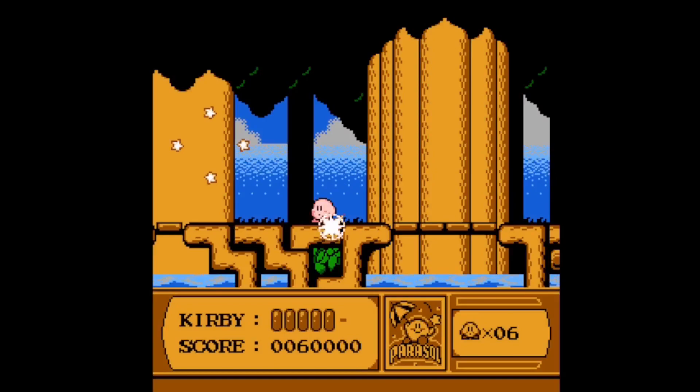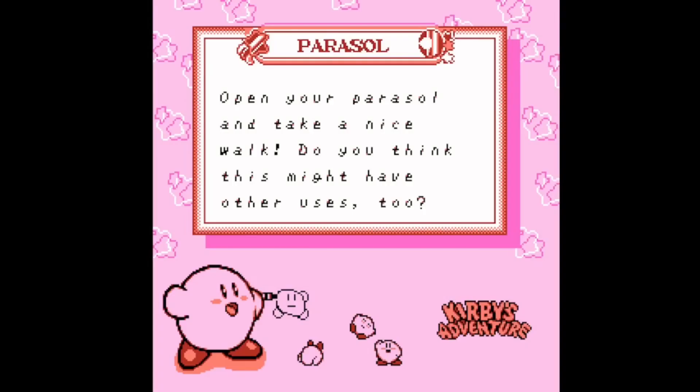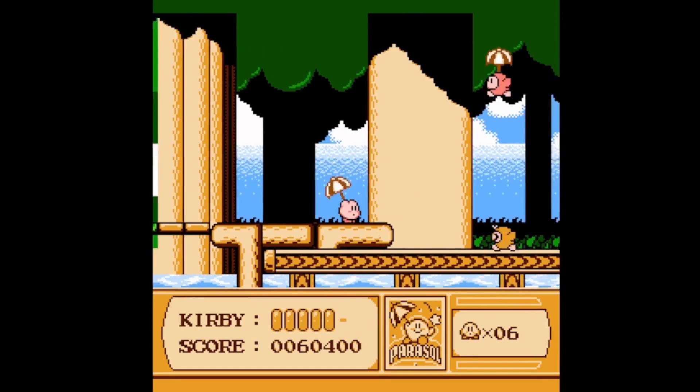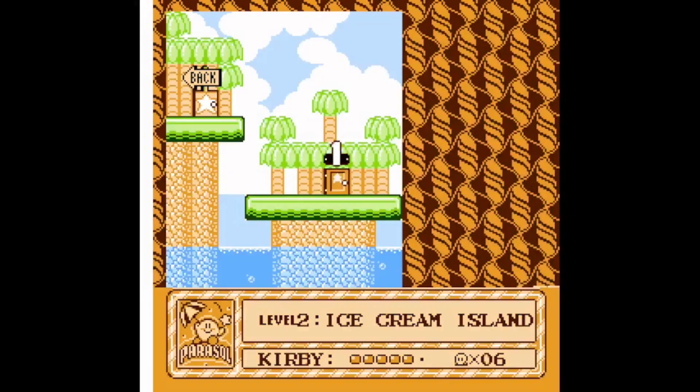The third part of stage 1 is a wooded area with the tornado and parasol abilities. I pause for a brief moment to show the dialogue for parasol, and yes, it does have some uses that we will get into at a later date. Just like that, we complete stage 1.